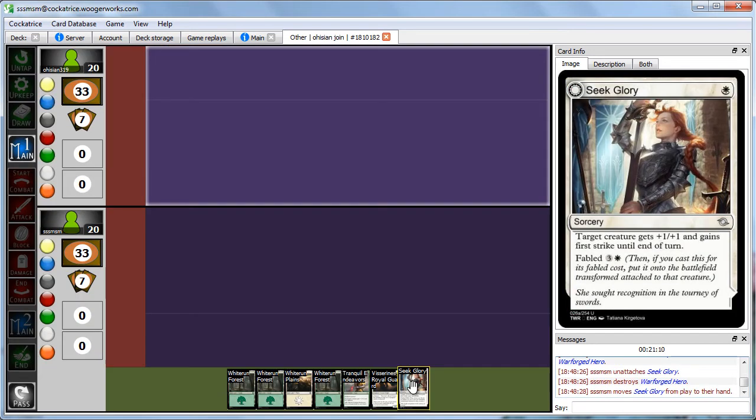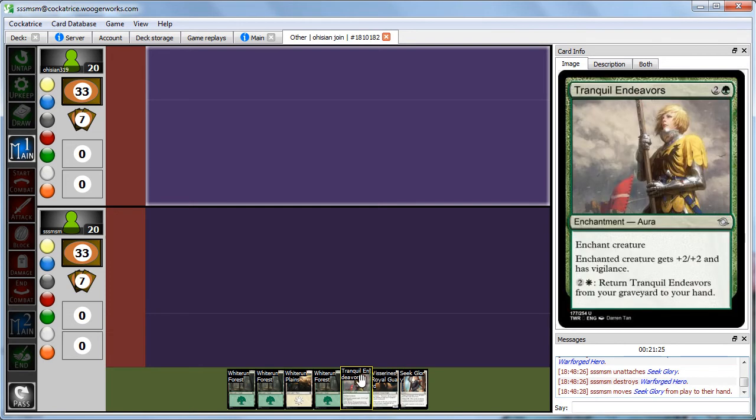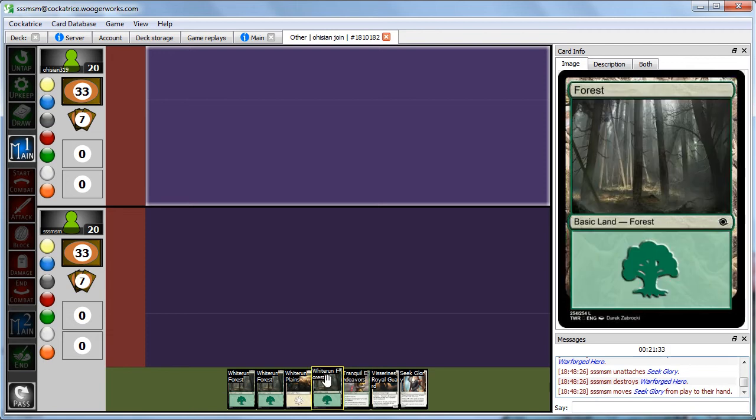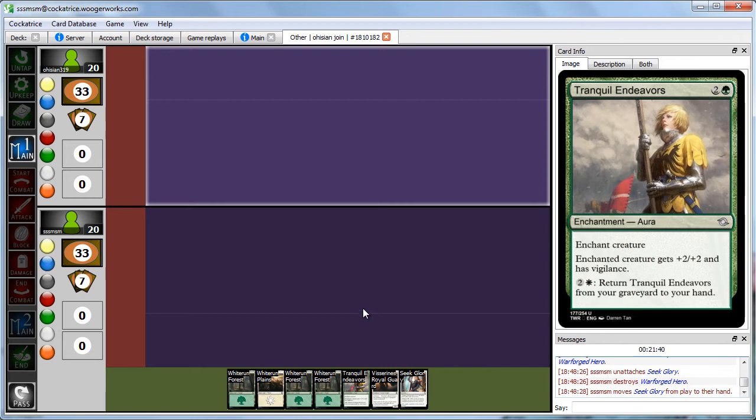Here we are for Round 1 of the Tourney at Whiterun exhibition — Adorned versus the Cripplers. We have our opening hand. It's not the greatest, but we have a Fabled card. We have a decent Adorned guy, a 3-drop that gets lifelink, and one of the best auras in our deck — Tranquil Endeavors, which gets plus 2, plus 2 and Vigilance, but if it ever gets knocked off, we can return it from the graveyard to our hand. We have both colors and 4 mana — a little slow, but workable. Abby's going first, both keeping their 7.